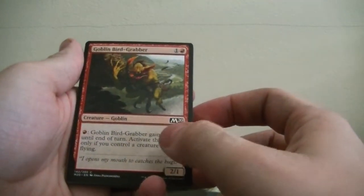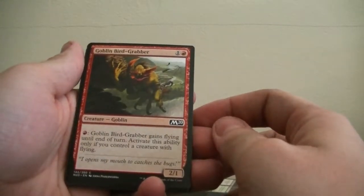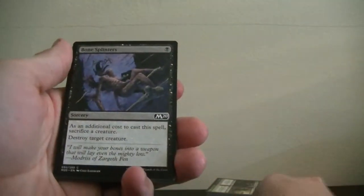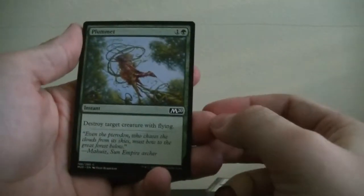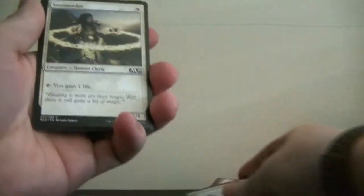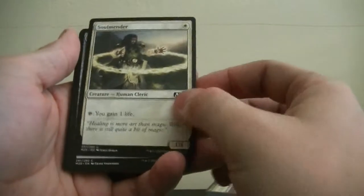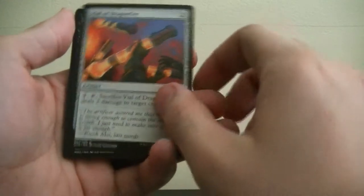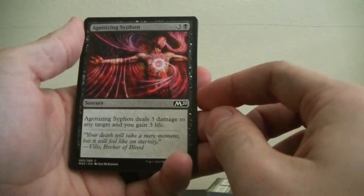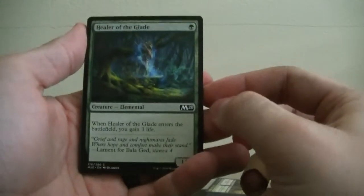Goblin Bird Grabber — gains flying if I use a red mana. Aerial Assault. Bone Splinters. Plummet — I have a couple old ones in my collection but I've never seen one like that. Soul Mender — tap and you gain a life. I have the old version of Violet Dragonfire. Agonizing Siphon — deals 3 damage and you gain 3 life. Healer of the Glade — that's my green.